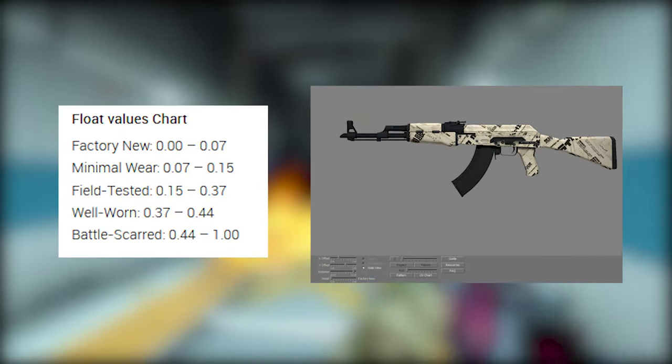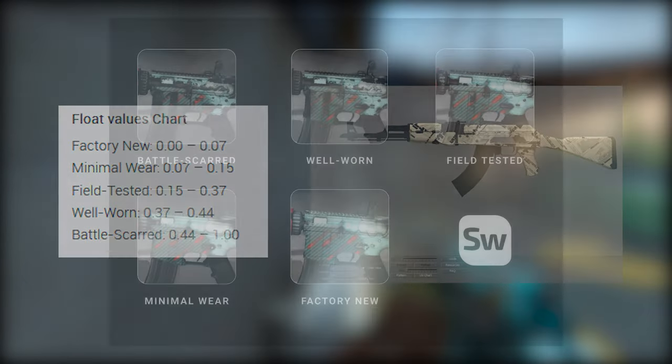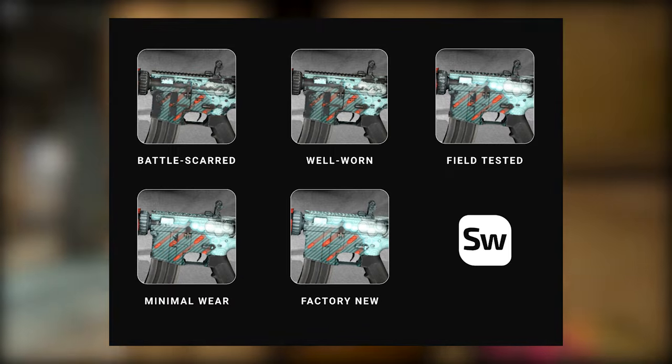All skins, except for agent skins, have a unique float and pattern when unboxed from a case. Every time a skin is unboxed, the game chooses both a float and a pattern randomly. This float and pattern basically determines how the skin looks and its wear.